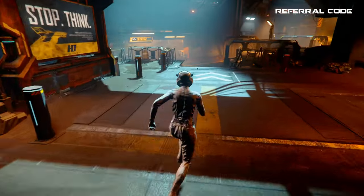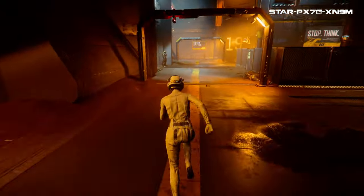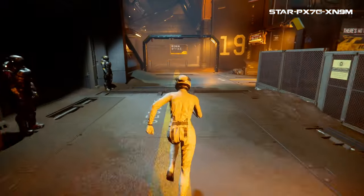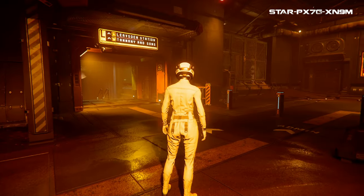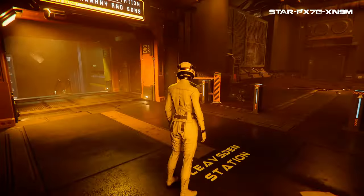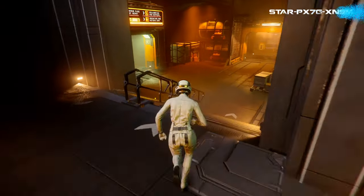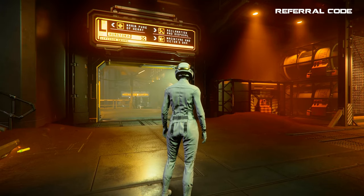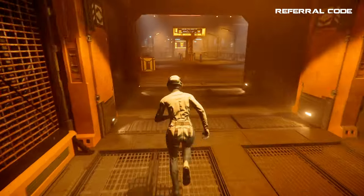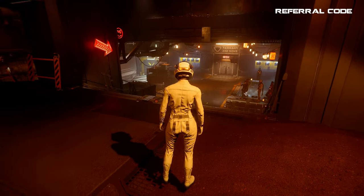Then look at the signage overhead which shows a hospital, restaurant, and repair services that way — and again we're gonna go right. Head toward the sign that says admin office. We want to go left for the Tammany and Sons sign and the Leavesden station. We're headed to Tammany and Sons, which is where we can pick up armor and tools. Head down the stairs and you will again see signage overhead that leads you to a hospital and other places, but again keep going straight. You will then see a red sign dead ahead — we want to go right because that's the entrance to Tammany and Sons. There is also a red arrow pointing you in the correct direction.